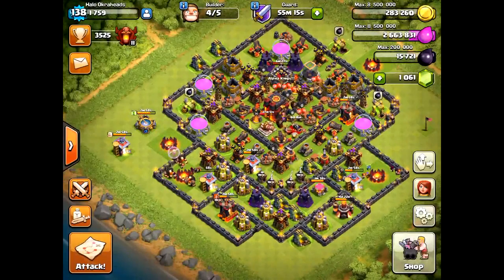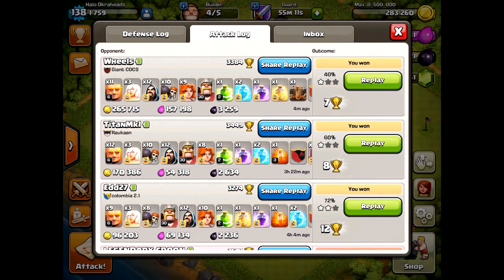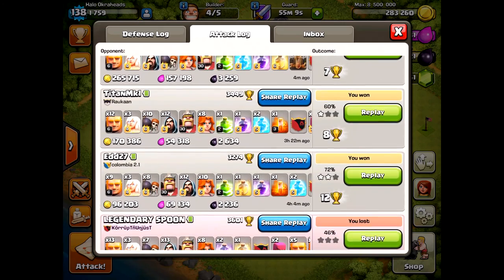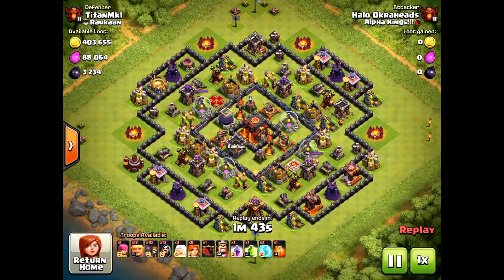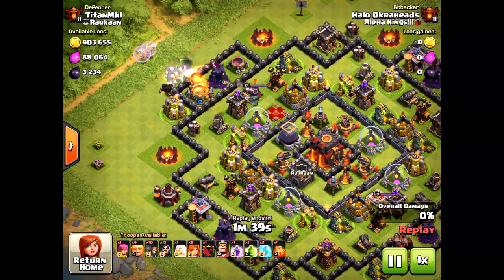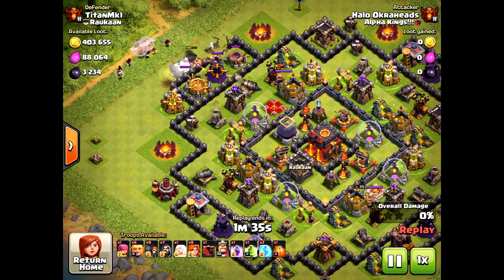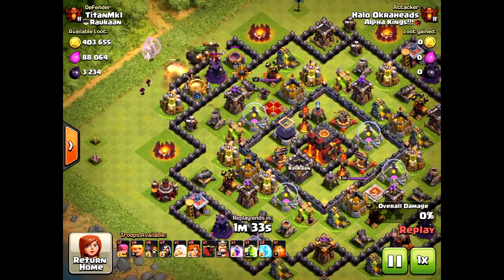This is the raiding composition. This is what I do over and over. It's pretty cheap. The one thing it does require is dark elixir. So if you're trying to farm a lot of dark elixir, this is not the best strategy, but you are down a queen. You're going to have to make some sacrifices, and without max heroes it makes it harder as well.